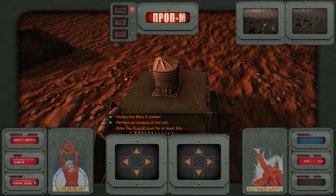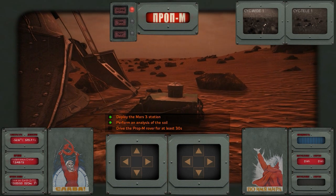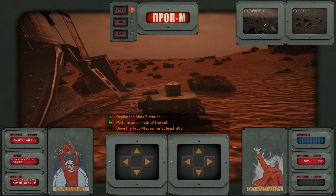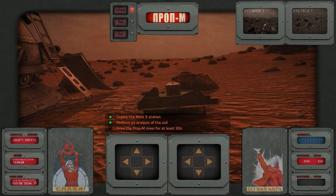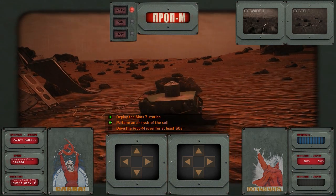As we were successful, we can also change the view. Right now we are seeing the rover, which looks a little bit like a carpet cleaner, and we can start moving it. We are roving on the Mars surface with this little tiny thing.